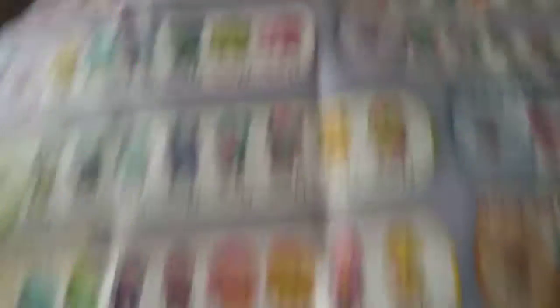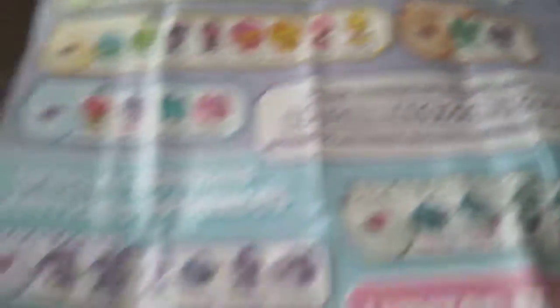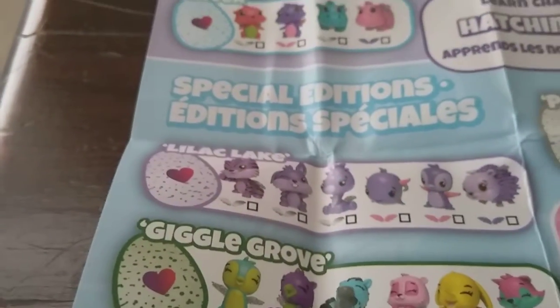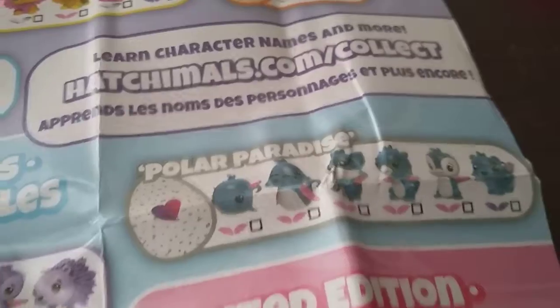I'm looking at it right now. Oh my gosh, there's actually more than I expected — there's not just three. There's also Savannah, River, Farm, Jungle, Ocean, Desert, whatever that says... like Giggle Groove I think, and Popular Paradise. That's all of them. Over here it says Hot Moose Collectibles, Season 1 — just got a map of it. And then we got this — Special Edition Hangouts.